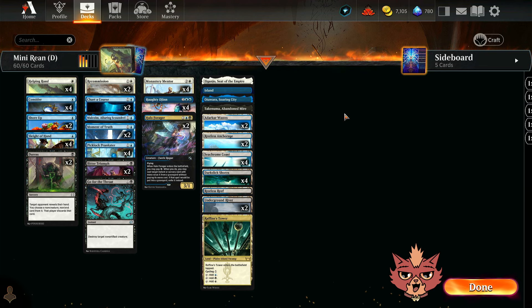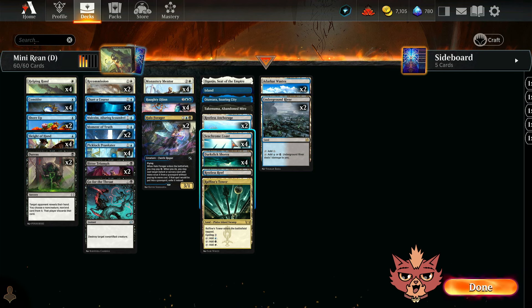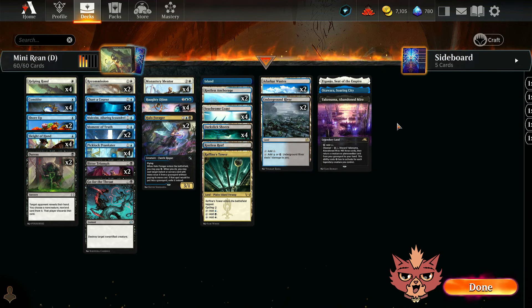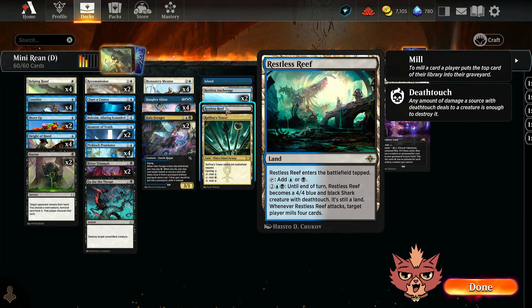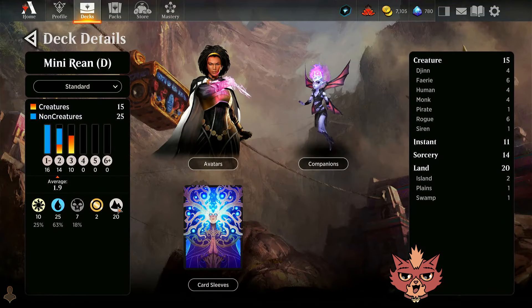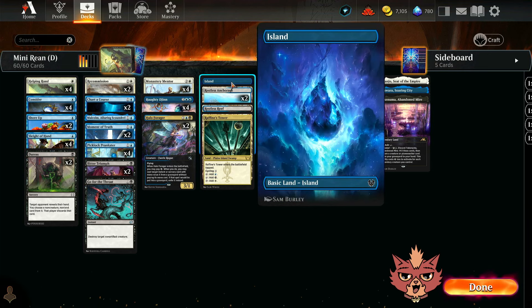One of the biggest changes I made to the list from the Discord suggestion was actually the mana base. The original suggestion had all the pain lands. I dropped a lot of the pain lands — we're significantly leaning towards blue in the deck, so I significantly leaned the mana base towards blue as well. We have Soaring City of Bannadmire and City of the Empire packed in here, but I only opted for four of the pain lands. We're making sure we have the early blue sources necessary to play cards like Consider and Sleight of Hand, then mana fix from there. Also have Restless Anchorage and Restless Reef — the map tokens and milling yourself could be really cool.